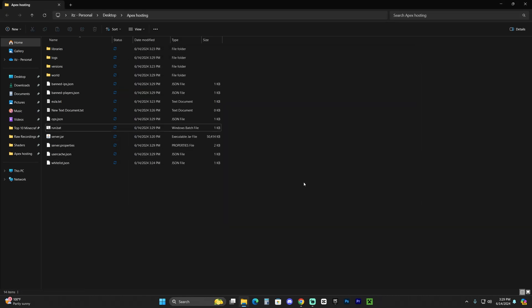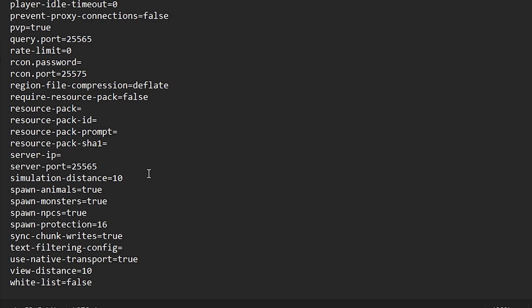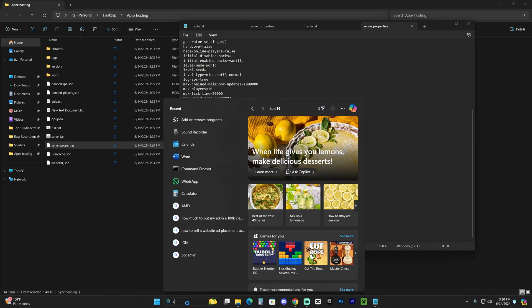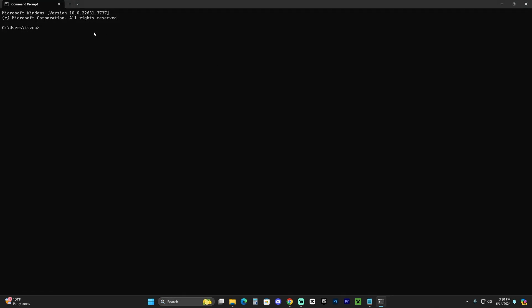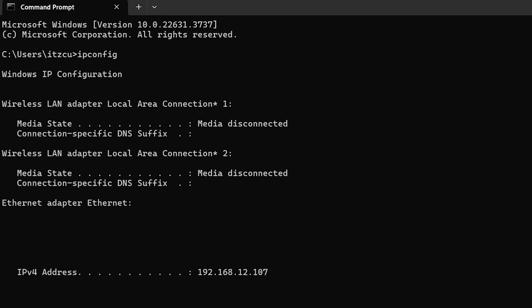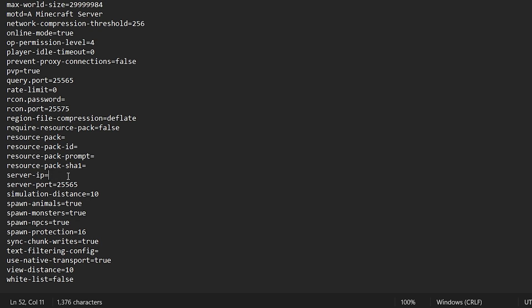The next step is to add your local IP address so people can join after port forwarding. Right-click on 'server.properties' and click 'Edit with Notepad.' Look for the line that says 'server-ip' near the bottom. To find your local IPv4 address, click Search, type 'cmd' to open Command Prompt, type 'ipconfig,' and hit Enter. You'll see a lot of information — copy only the numbers next to 'IPv4 Address.' Close the Command Prompt, come back to server.properties, and paste that number after 'server-ip='.